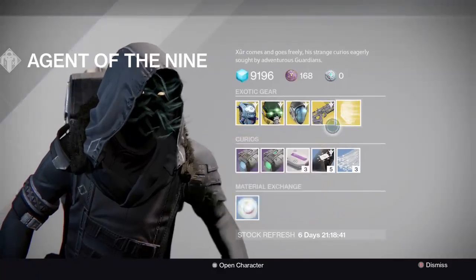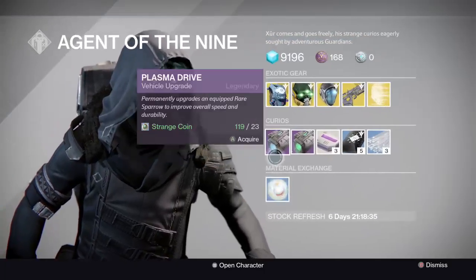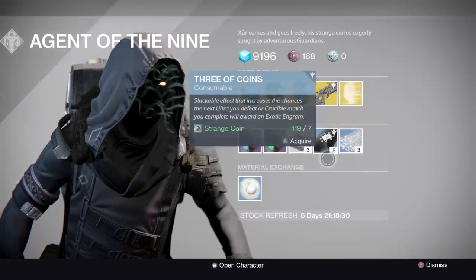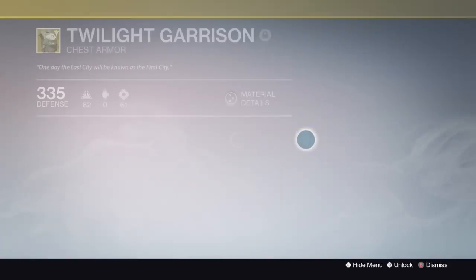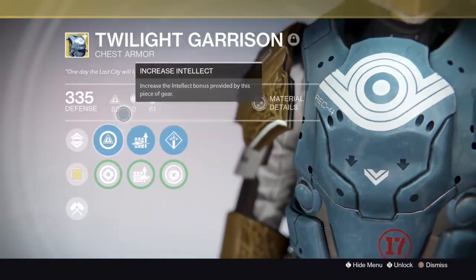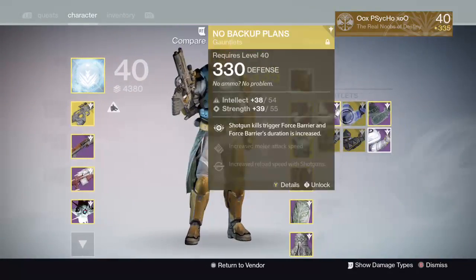He's selling a legacy engram - a helmet, not the best. Then he's got the random stuff: plasma drive, emerald coil, heavy ammo for coins. Three coins if you need exotics. Glass needles if you want to reroll any exotic gear - you go to your exotic piece, use it, and it will reroll the perks. Simple as that. I don't think I need to reroll any exotic.